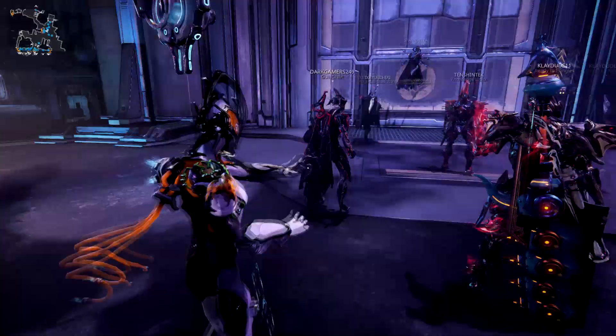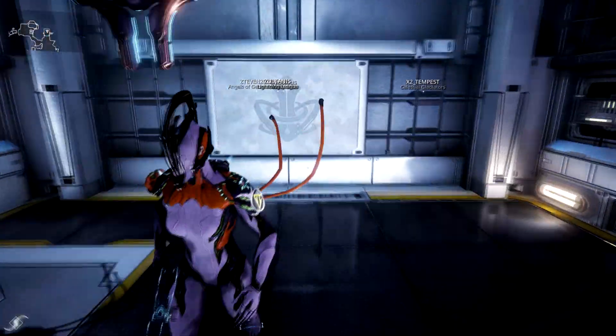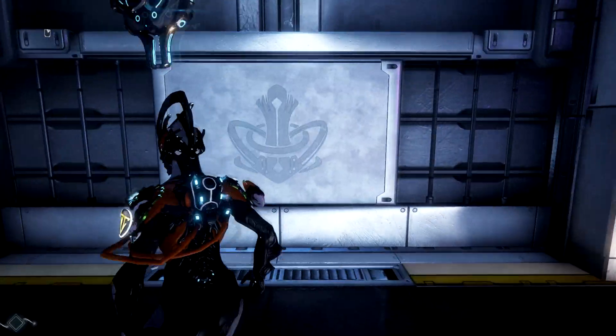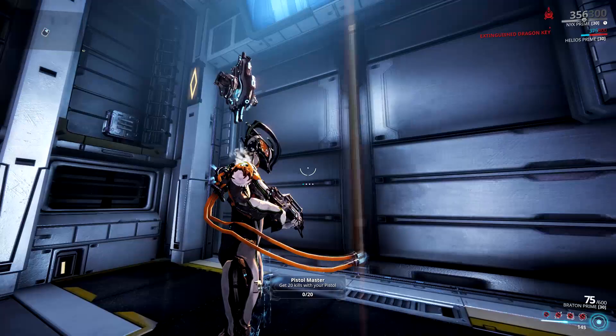I've maxed out my Solaris United rep for the day and was wondering how best to do the same for the Vent Kids. It turns out there's actually a very simple and reliable way of doing so, just at the top of the Fortuna elevator. I figured I'd make a video on it and share it with as many people as possible before it gets changed, if it does indeed get changed.